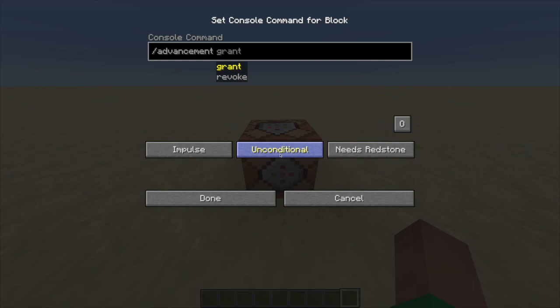After typing slash advancement, we have two options: either grant or revoke. Grant will give you the advancement and revoke will take away your advancement. It doesn't matter which one you put right now — the options afterwards will be all the same. So let's put grant.